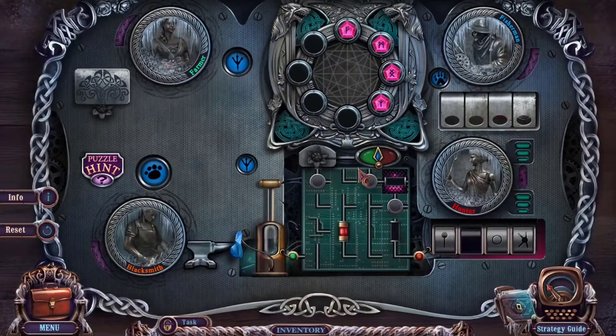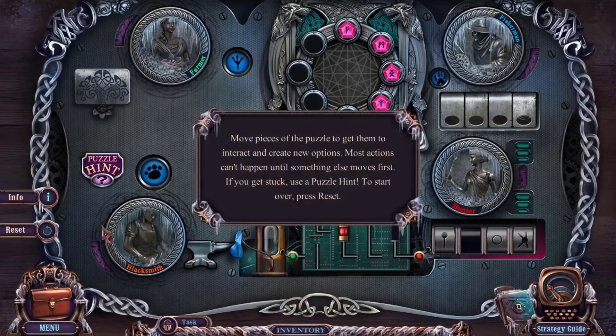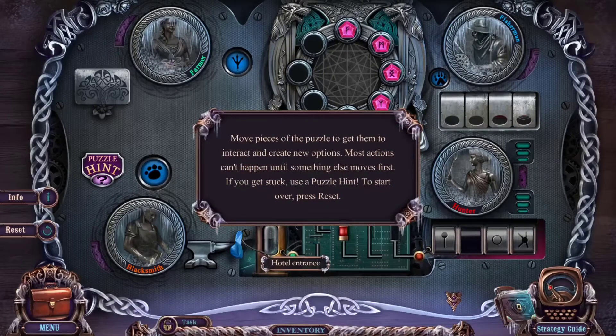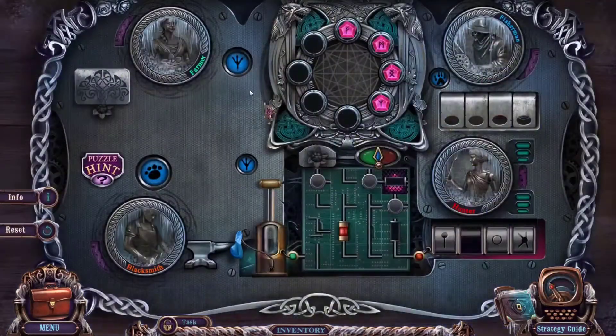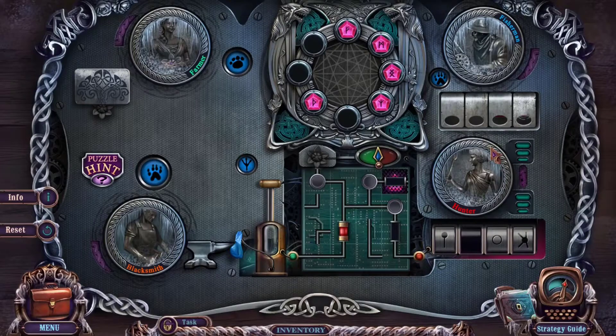Our first puzzle. Move pieces of the puzzle to get them to interact and create new options. Most actions can't happen until something else moves first. If you get stuck, use the puzzle hint to start over — press reset. I didn't mean to do that. This is gonna take a while.